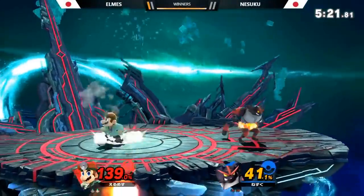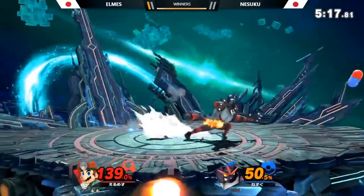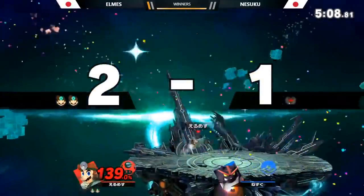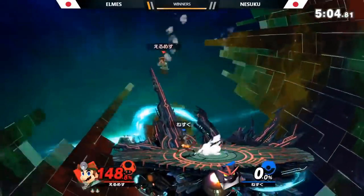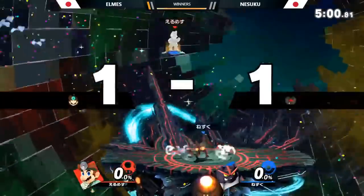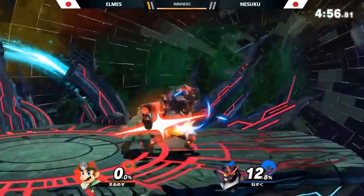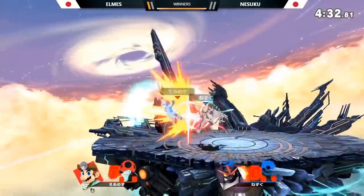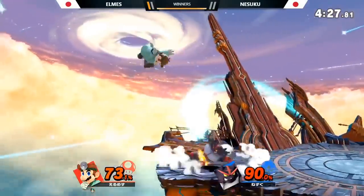Say you have two Dr. Mario players: one sees a lot of potential — throw combos, damage output, down B killing really early; the other thinks Luigi probably has better combos and Inkling has more damage output, so they're not sure why they're even playing Doc. Being the person who enjoys the character and believes it has potential will do better in the long run. At Genesis there was a top-64 Dr. Mario — that proves if you believe your character is great and play your best, you can do great with them.